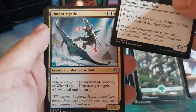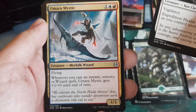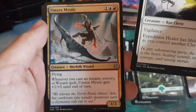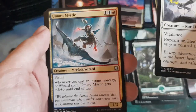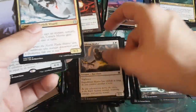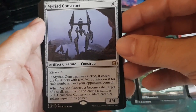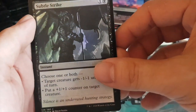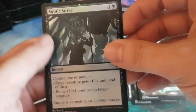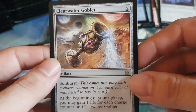Wild card slot: a common, then Umara Mystic — one-three merfolk wizard, three to cast, flying. Whenever you cast an instant, sorcery, or wizard spell it gets +2/+2 until end of turn. Instant matters, sorcery matters, wizard matters — three things that make it relevant. Then our rare is Myriad Construct — I'll look at that later. Guaranteed foil: Subtle Strike with lots of modal options.